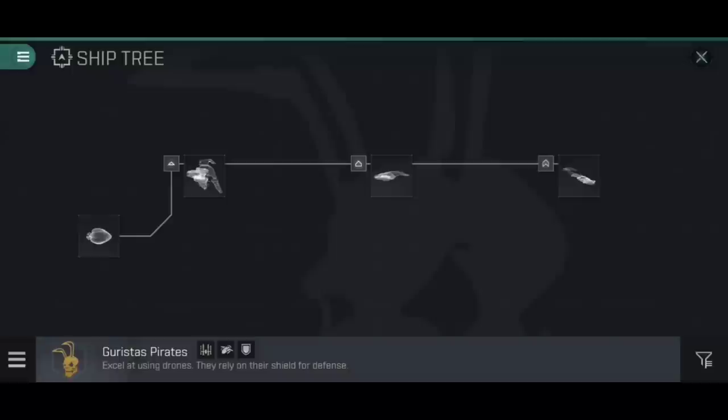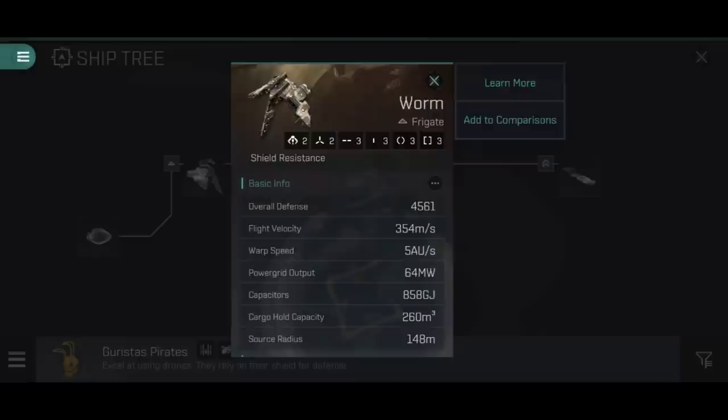The final thing I want to talk about in stats is its source radius of 148 meters. This is pretty large for a faction frigate - some others like the Dramiel go down to around 113 - but as we talked about in the Talwar 2 Assault video recently, that 148 is actually still really useful. You're probably going to be scanned in low sec or null sec, but because you are just about small enough, you should be notified when doing so, giving you the choice to stick around and see what comes in, or walk to safety.